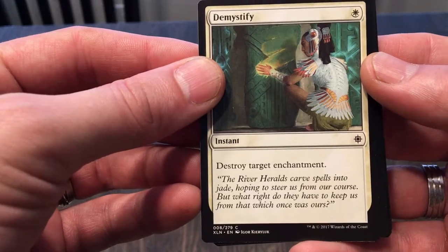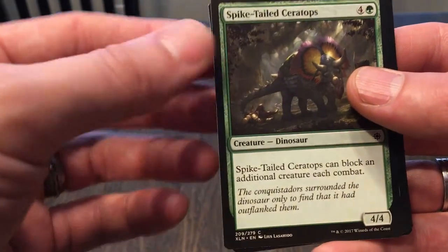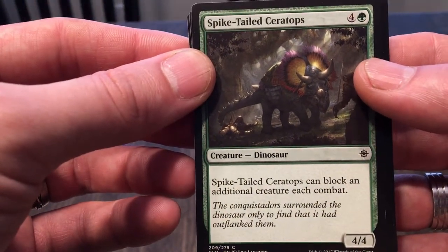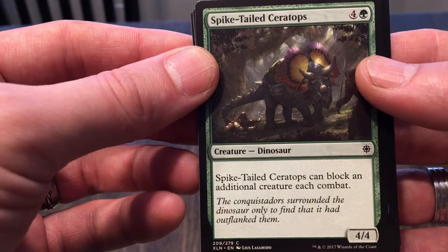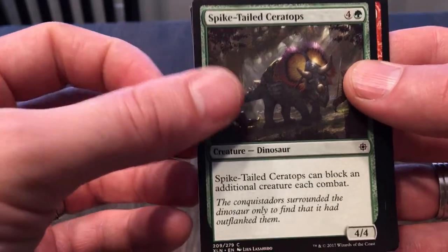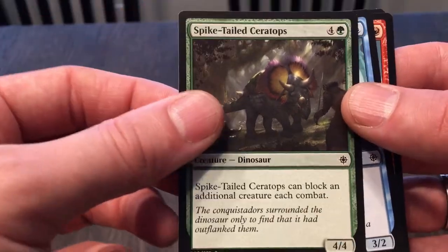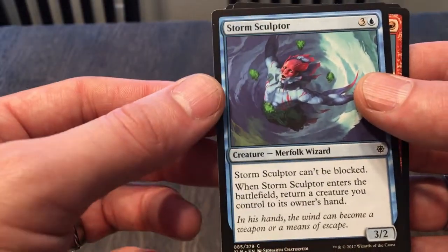Demystify: destroy target enchantment for one — not bad, depends on the decks you're playing against. Spike-Tailed Ceratops costs five for a 4/4 and it can block an additional creature each combat — not bad. That ability is pretty decent for a 4/4; I don't know if I'd pay five for it, but not bad.